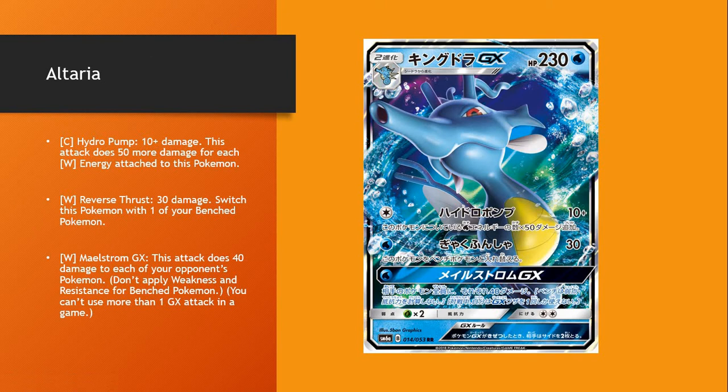Kingdra GX — it's got a good attack. It does 50 more damage for each water energy attached, so with one energy it's 60, two energy it's 110. It also has a 30 damage attack where you switch this Pokémon with one of your benched Pokémon. So you could potentially put something else up into the active — maybe like a Slay King, or Pyukumuku, or even Glaceon GX.